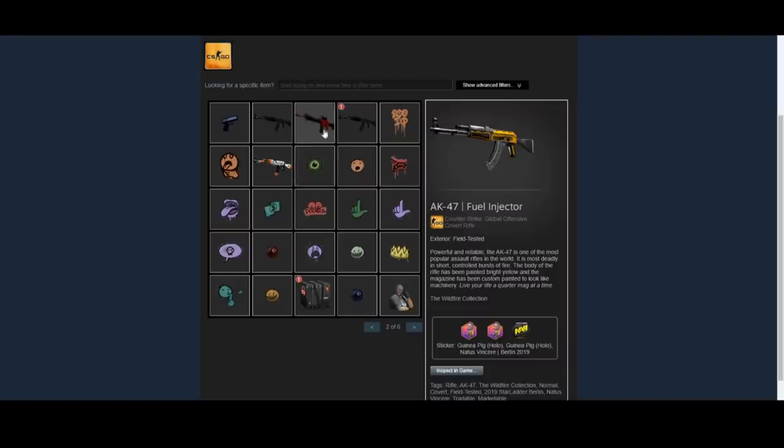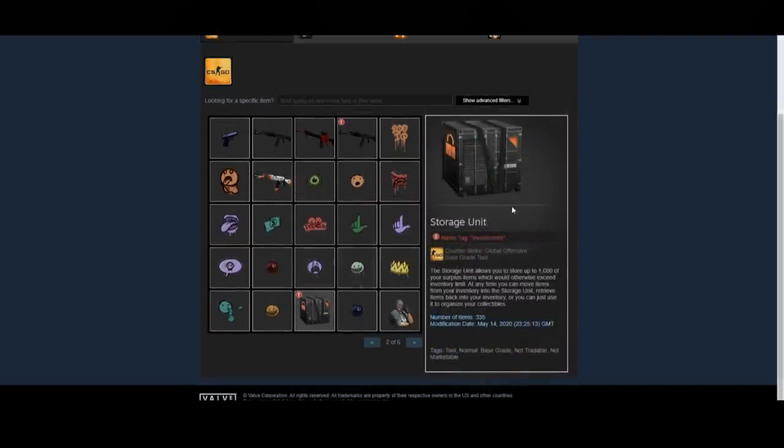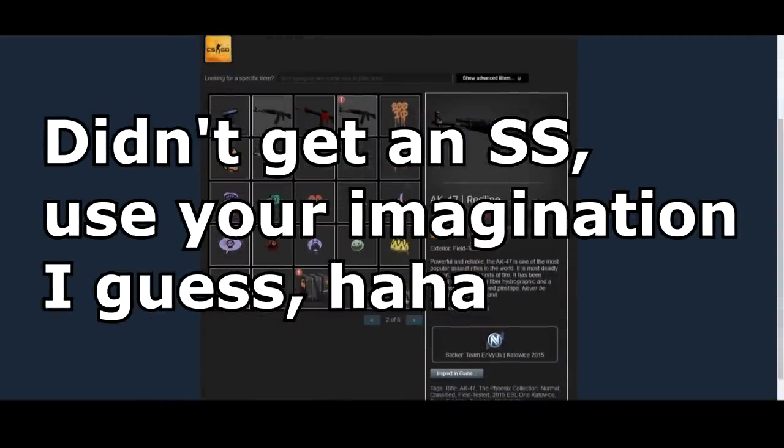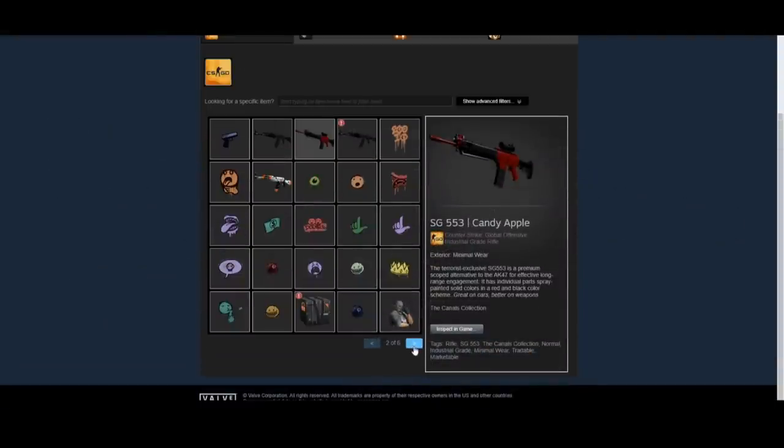Looks like sort of a budget craft. He also has some AK Red Lines on the second page and an AK Asimov, so I think he was investing into the AK Red Lines for sure. He also has an Investments Storage Unit. He has the Red Lines again, which are pretty cool and have some interesting stickers on them as well.